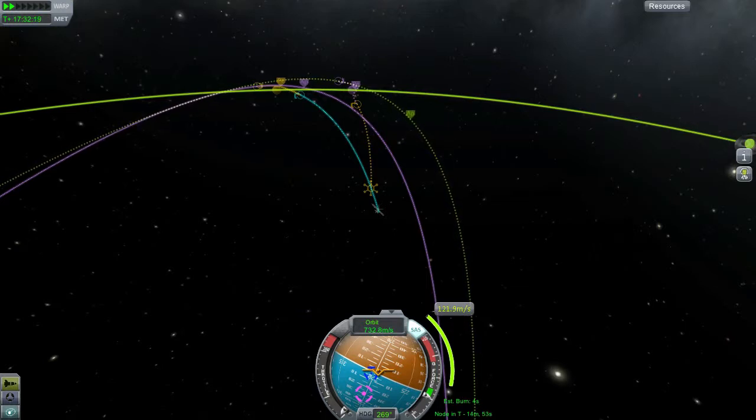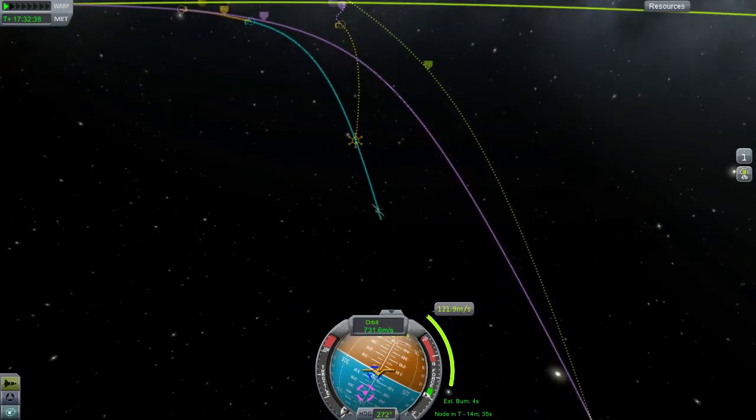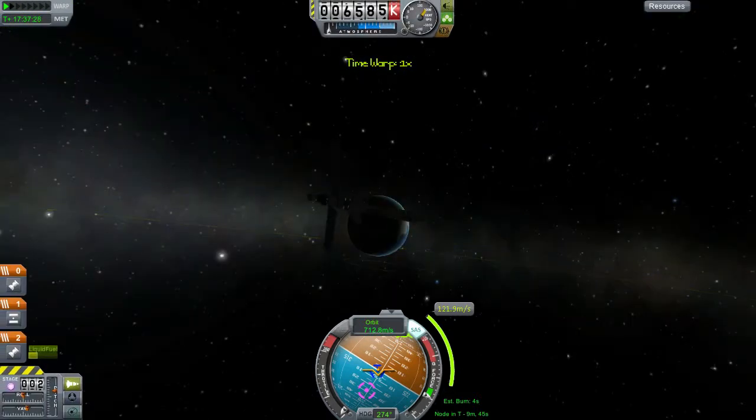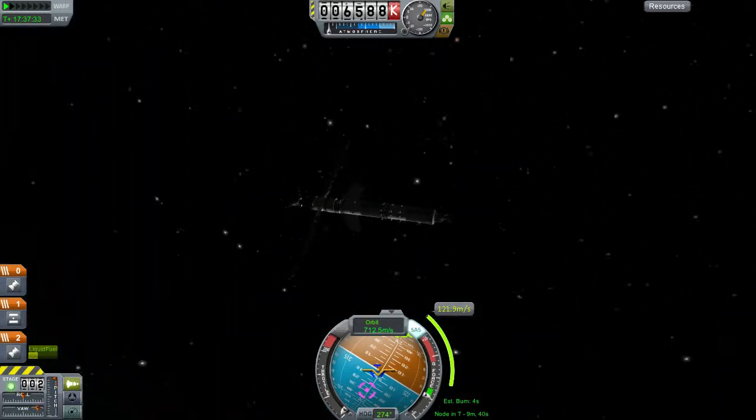I think this looks nice. Let's turn the SAS off and position ourselves for the maneuver. God, I forgot both monopropellant tanks on this thing — can't use my RCS thrusters at the moment. Okay, and warp. It's gonna be a very short burn, I don't need to burn much here. This is the earth — control is really awkward, I tell you.